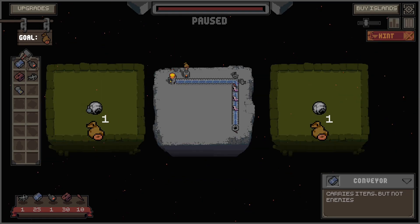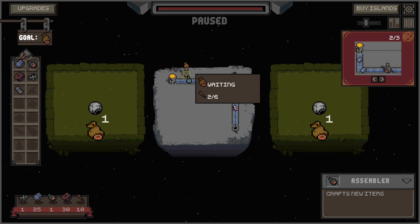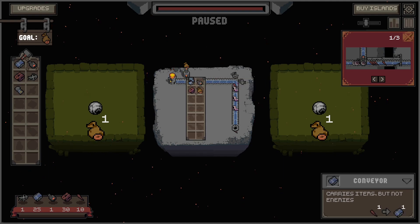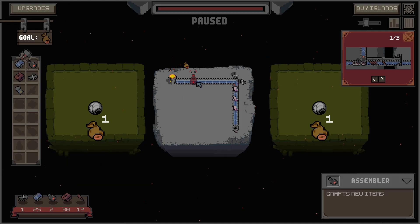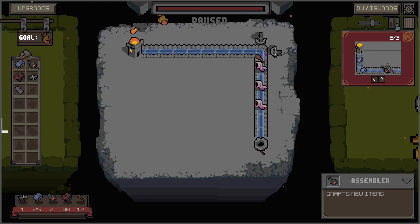Okay, here's an island, here's another island. Carry items but not enemies — that's the conveyor. I should put it on the road maybe. Okay, and this is like a circle — they can go in both directions. I have two of these, but I can't turn this here. Look, this is on the way, but mine isn't going on the way.